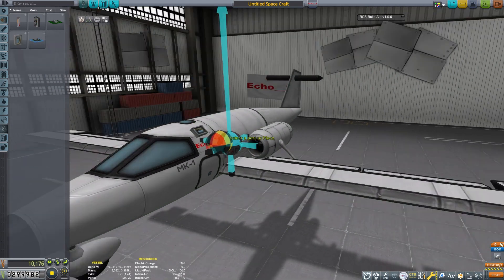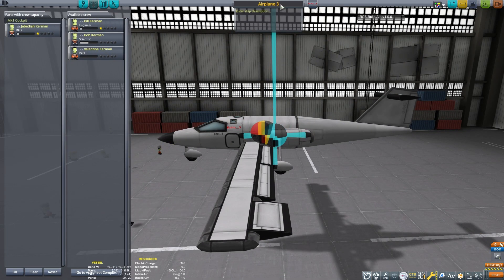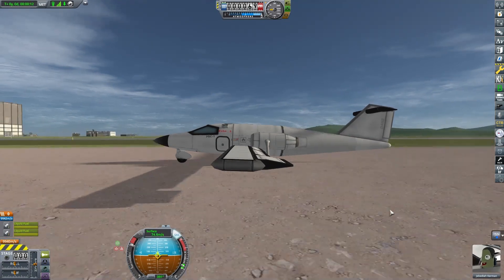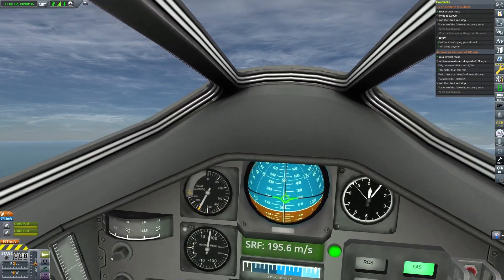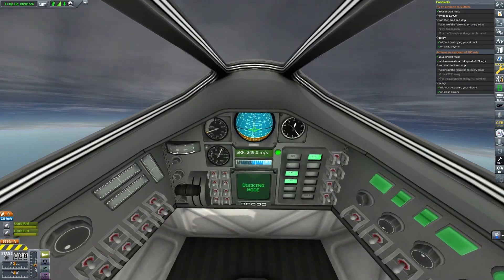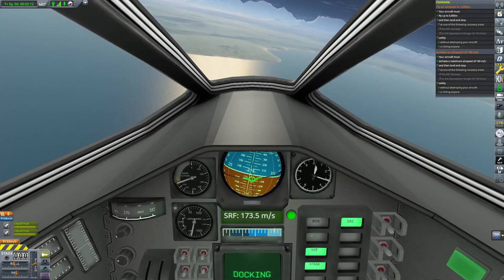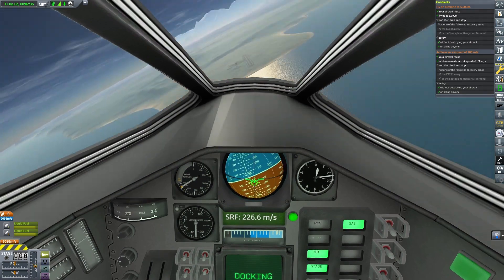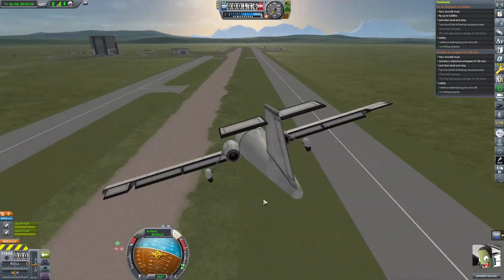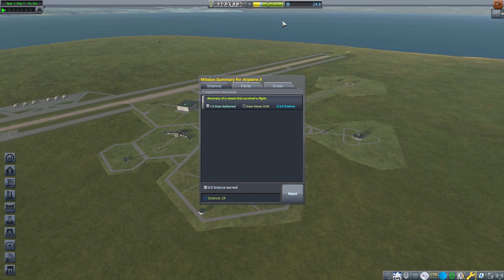We'll tweak a few things and add some experiments. We'll save this design — it might be useful later. This plane should be good to go. We don't have access to action groups yet, so we cannot fly entirely in IVA; we will have to click on the flaps to activate them. Perhaps with our budget, we should start upgrading our facilities so we can have nicer things like EVA reports, action groups, and maneuver nodes. This plane easily completed its mission.